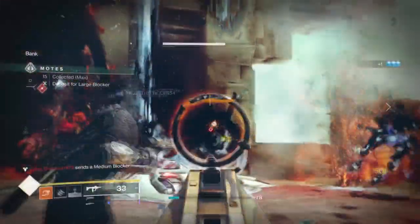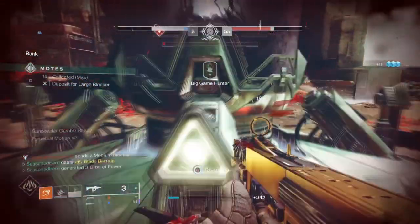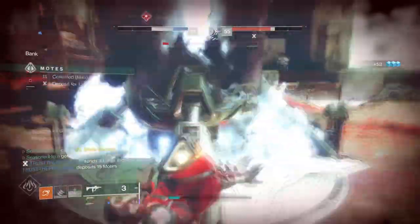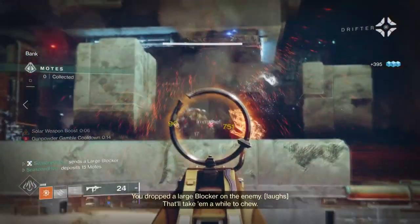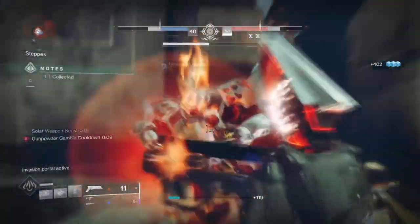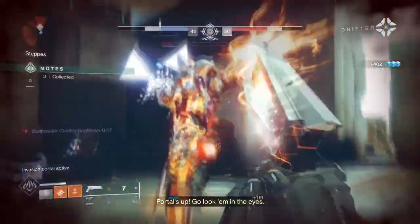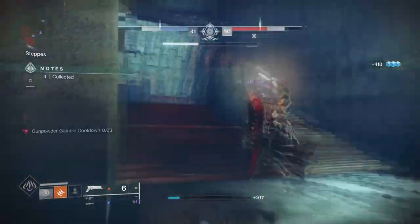For our Solar subclass we'll be using Blade Barrage, which is now the highest and strongest DPS super for Hunters in game and is pretty flexible for a number of Hunter builds. To make this build effective, you'll need two things: a lot of Scorch stacking and Ignitions, which is easy to achieve. We want our grenades to be impactful and practically leave craters everywhere, and thanks to Gunpowder Gamble, we can achieve that.